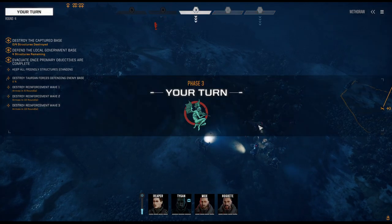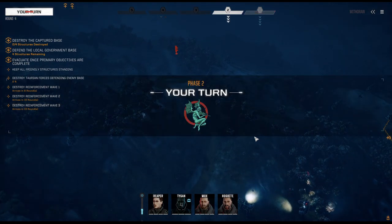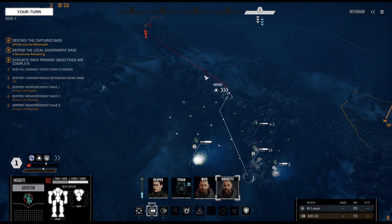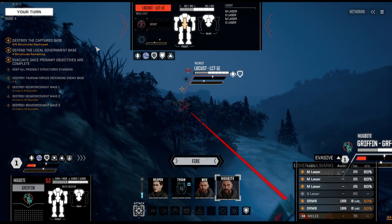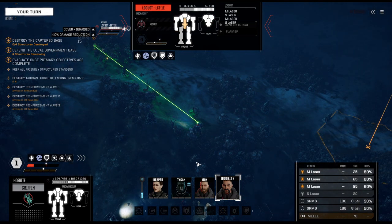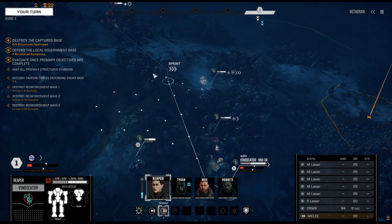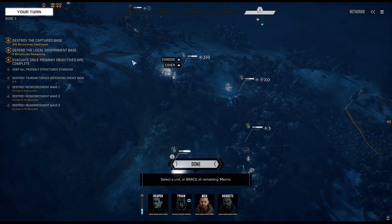Sort of exposed the back, but not too bad. We're keeping everything on reserve. The first pack has worked surprisingly well. Griffin moves up — we don't need our short-range missiles. Vindicator moves up nicely into cover.